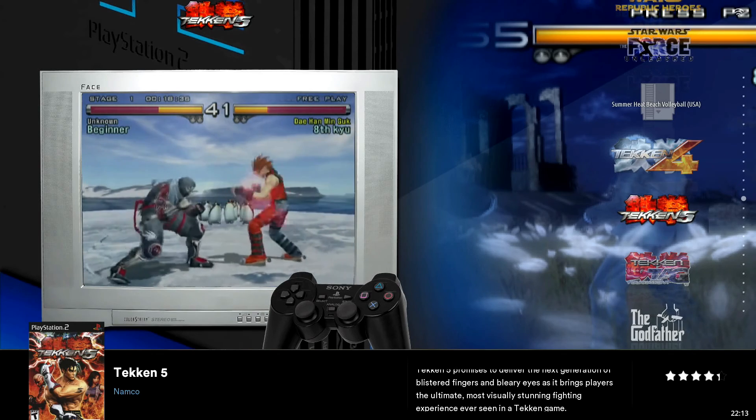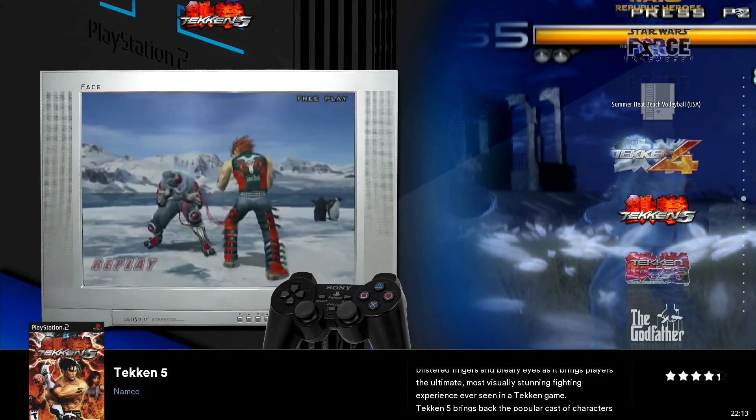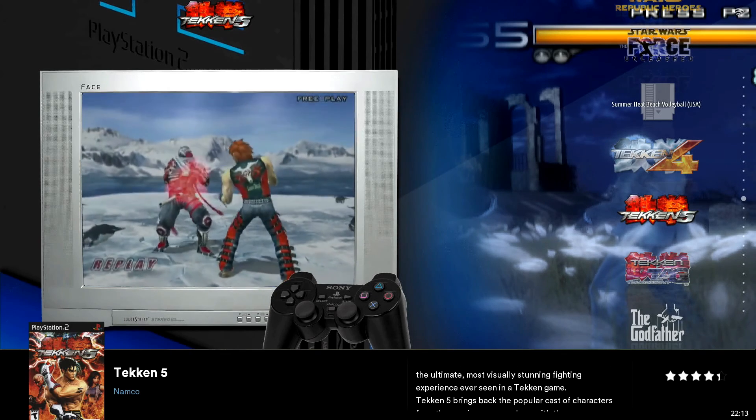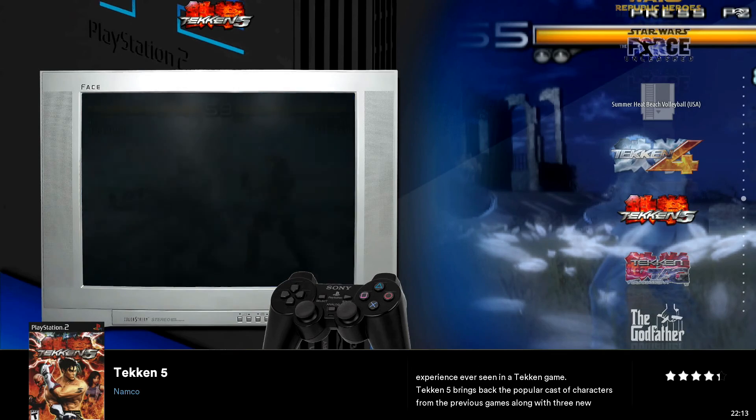That covers the majority of these settings — we walked through each of them. Unfortunately, as I mentioned, you do have to go into your individual titles, test out your performance, and make adjustments based on what you're experiencing on that specific title. It's not always super straightforward jumping into your PlayStation 2 games and figuring out exactly what needs to change, but hopefully this video gave you some understanding of where your best approach may lie depending on the issue you're experiencing.